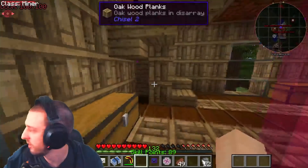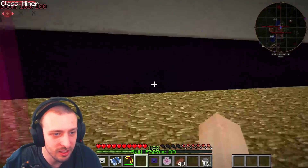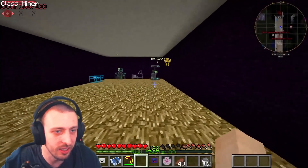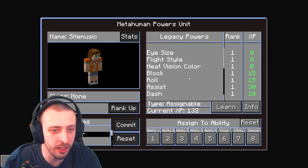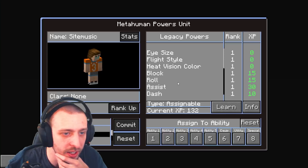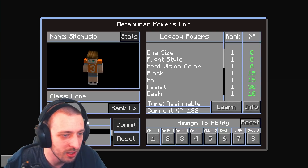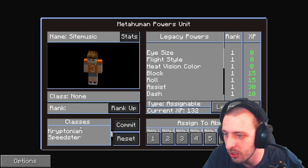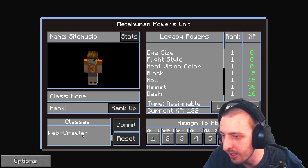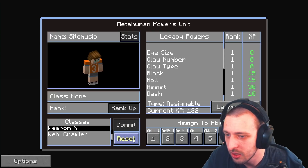I'm going to enhance myself. How do I do this? You just right-click the thing. I'm going down — timber! Okay, so this takes normal XP. What is all this? I see dash, eye size... okay, classes. Fire Wielder is what you are. Kryptonian — no. Weapon X, Web Crawler — let's go with Weapon X. You can get the claws!